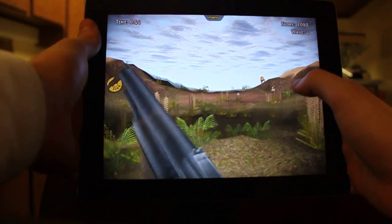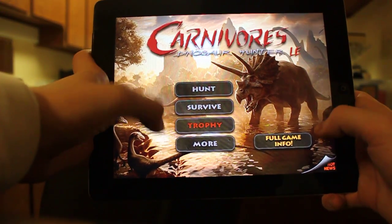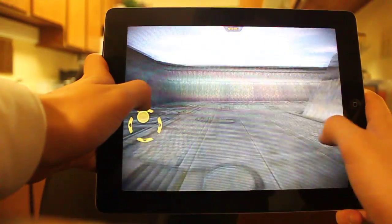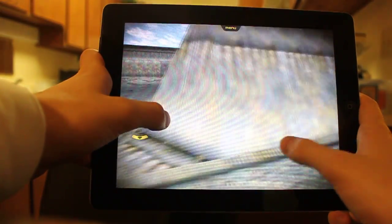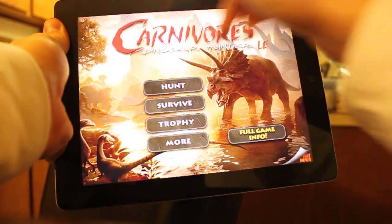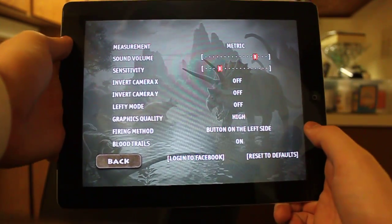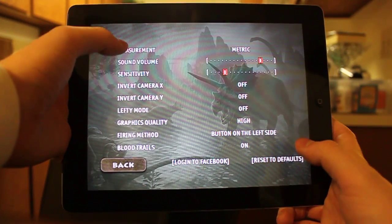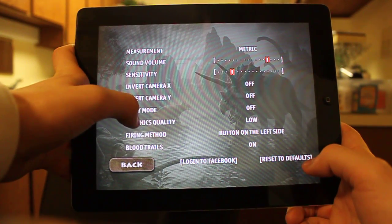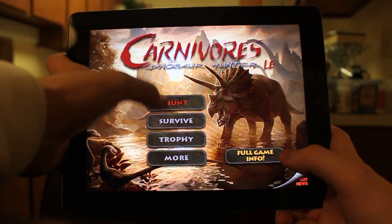We're going to stop right here and go to Escape. We can also go to Trophy, which is probably where they show you what kind of dinosaurs you've hunted. In the Light Edition you can only hunt one or two dinosaurs. Let's look at the Options: measurement metric by meters, sound volume, sensitivity, and graphics quality is on High.